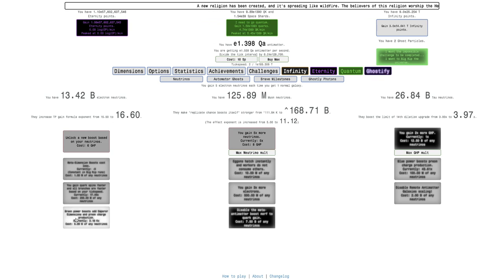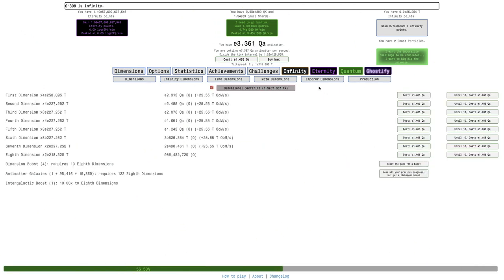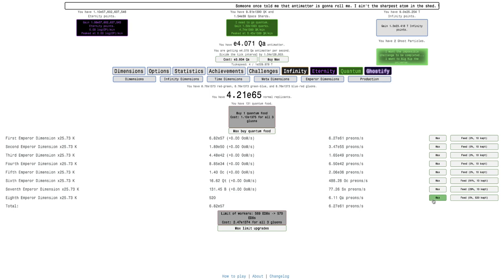What is this going to do? It's going to allow me to get not only a ghostly particle multiplier, but also these. So this is Green Power Boosts Odd Emperor Dimensions and Preon Charge Production - and this is over 3,000, 3,180. That's going to make... I already have a ridiculous amount of Preons. If I go over to Emperor Dimensions, this is my normal replicant's amount. I'm not even sure if I've had E65 Prions ever before.